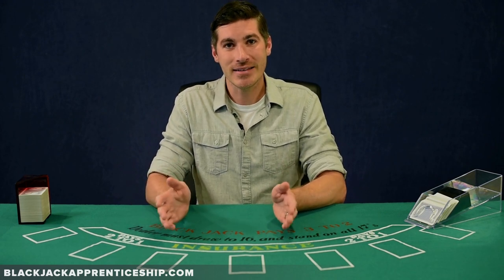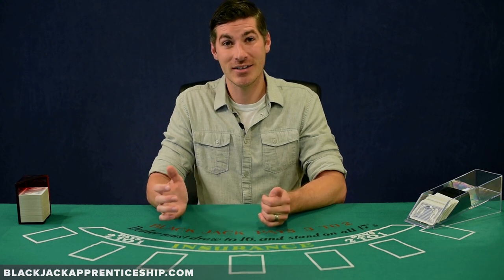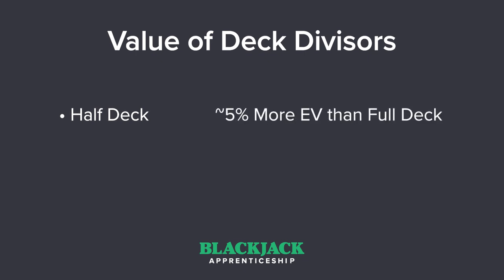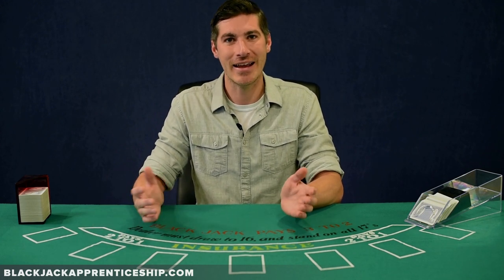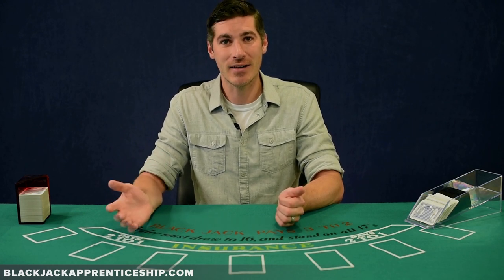I put a link below to a blog post where I'm sharing all the numbers. Here's what I found: if you can just divide to the nearest deck, that's totally fine. I know card counters that have made hundreds of thousands — as much as a million dollars — just dividing to the nearest deck. But if you can divide to the nearest half deck, it's going to increase your EV by about 5%, as much as 10% if you're playing all the way through the shoe. If you play like I do and get out when it gets really negative, it's going to be about a 5% increase in EV.